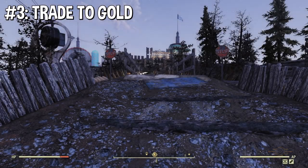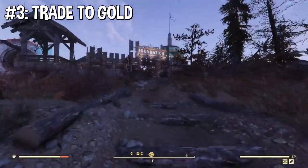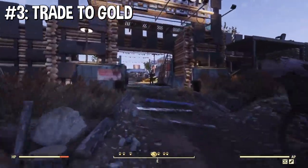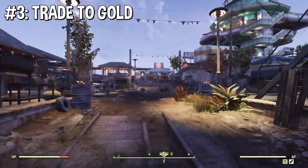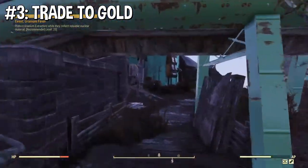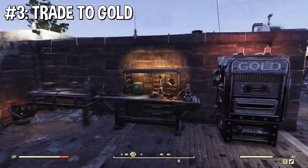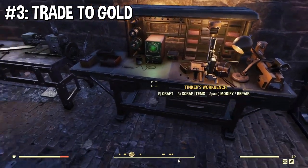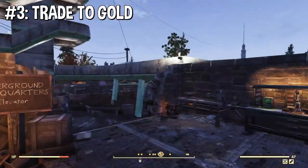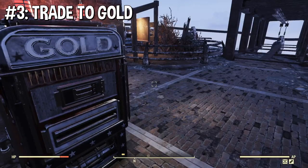The Foundation one is located not inside the core, but right next to it. Go in the regular way and head towards the entrance of the building. It's going to be right around the corner next to the Tinker's workbench and the armor workbench, right here. Same concept — treasury notes in, you get gold back. Very simple.